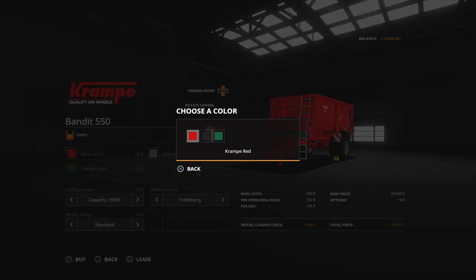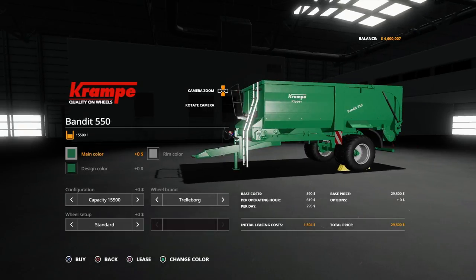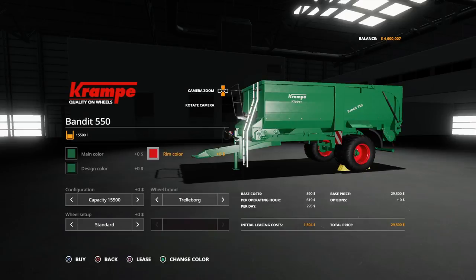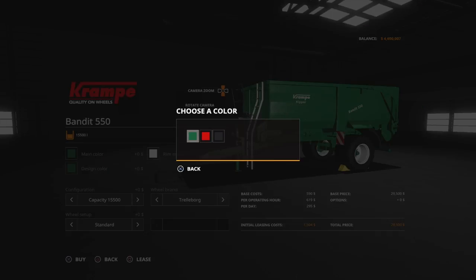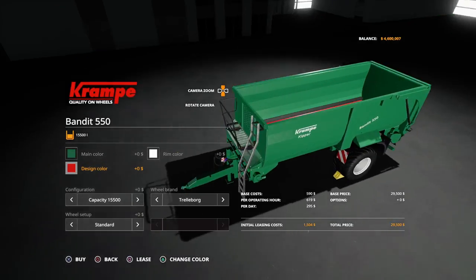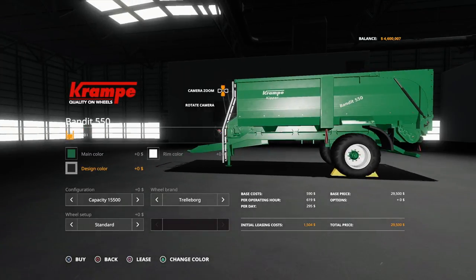We can change the main colour to Cramp Red, Cramp Black, or Cramp Green. We can change the rim colour to grey, green, light grey, black, red, or pretty close to white. Then the design colour is actually the bed inside. At the moment it's showing green — if I change it to red, you'll see the roll at the front, which is the belt inside that moves when you're unloading. If I change it to black, the roll changes to black as well.